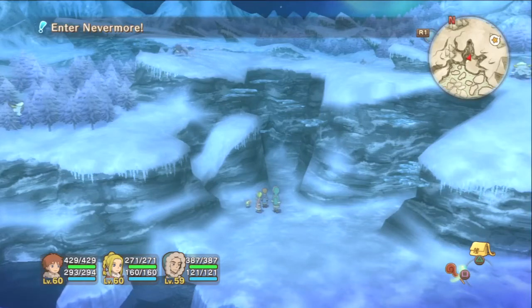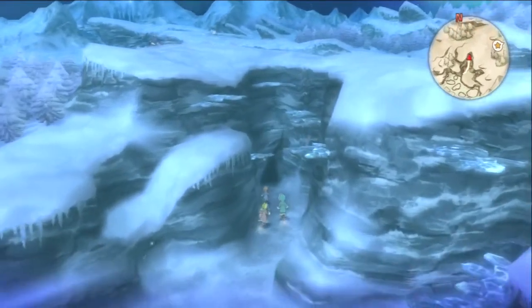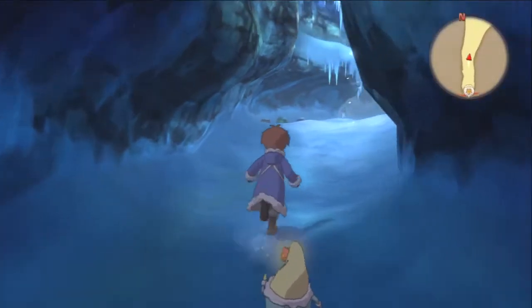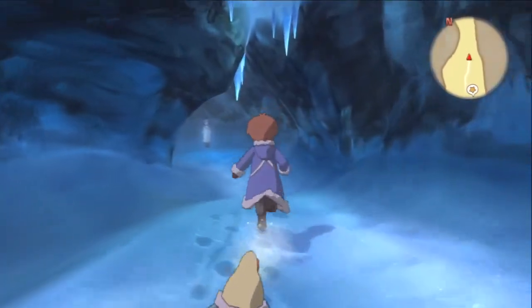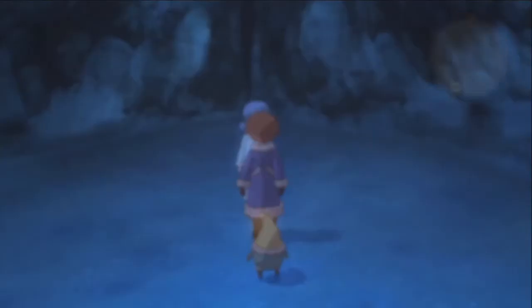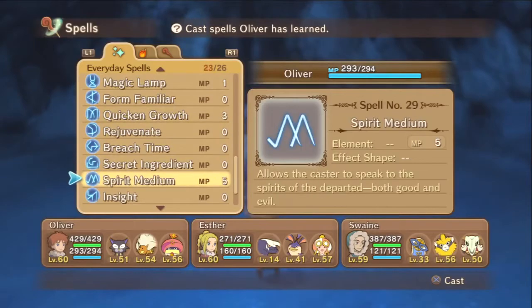All right, Scouts 311 back with Ni No Kuni. We're here in Yule to drop off that familiar that we leveled to 40, which we just did in the last boss fight. We're here to talk to our old little girl who wants him to be strong enough to live on his own. He's level 40 and in my party, so that should be enough. Looks like we need to do a little bit of spirit medium.